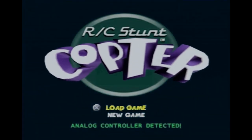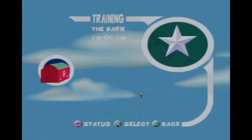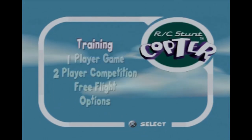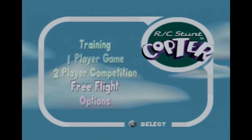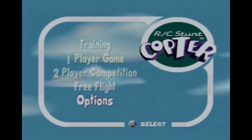You're presented with the title screen — pretty simple stuff, just the logo for the game, some music in the background, and the option to load a game or start a new one. I've already played this a bit and saved progress, so I'll load a game to get through the review quicker. Here's the main menu: training, one player game, two player competition, free flight, and options. The one player game is locked until you complete training, so we'll have a look at that.